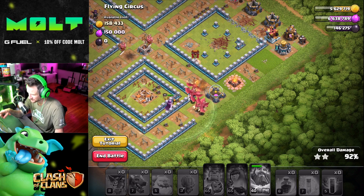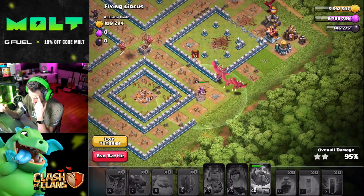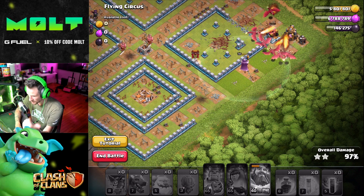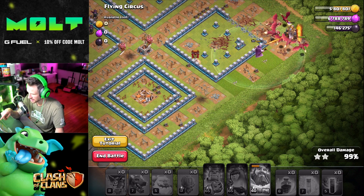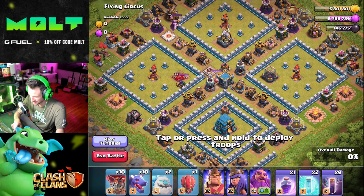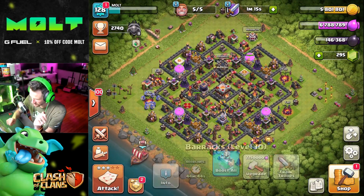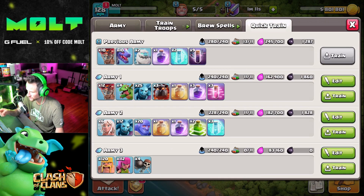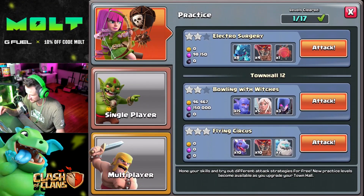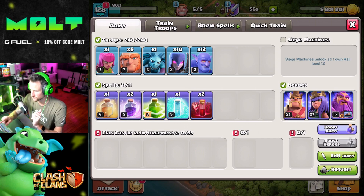This is super fun — I want to train some of these. I have Ice Golems now. So we had our balloons to take out the Archer Towers, we had dragons, we saved one balloon behind. In battle — we won! Heck yeah! Okay, we have an attack ready to go so I'll do Quick Train. I kind of want to train some troops up. Train troops — 10, 10, 10, 10.